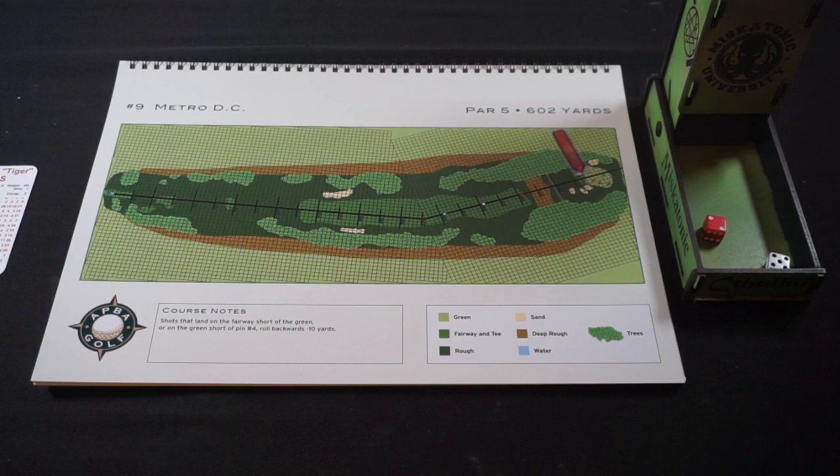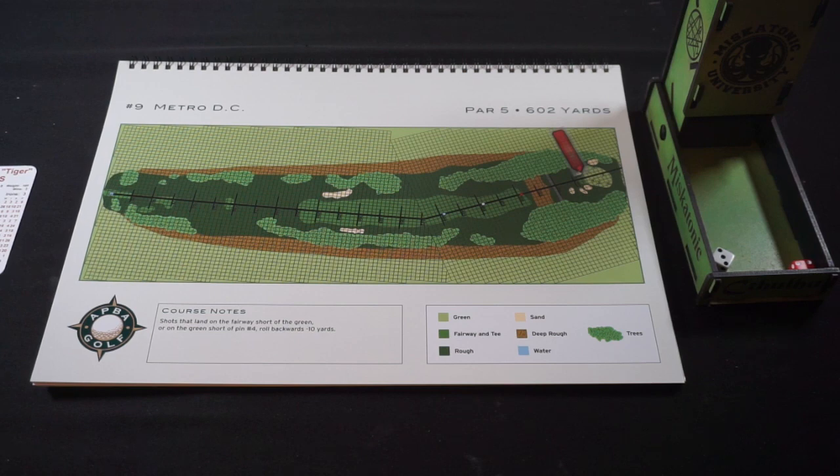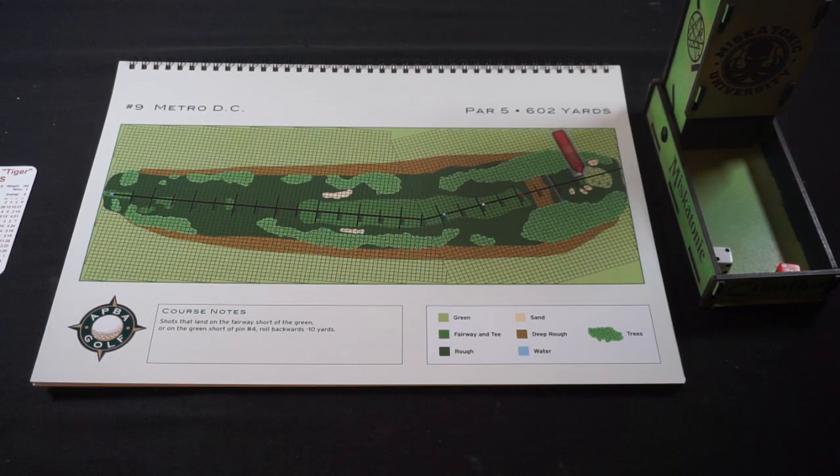We've got a 7-foot putt. Playing it safe — rolling a 43 is a 27, leaving us 1 foot away. That's shot 7. Rolling a 32 on the 1-foot putt is a 20, and yes that'll be in. Tiger Woods has a rough 9th hole — ending up with a double bogey, plus 2 on the hole, which brings him back to even on the day.